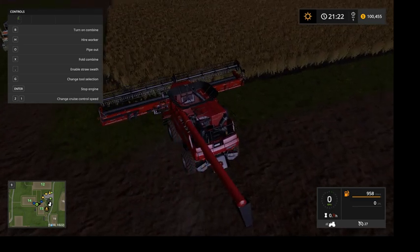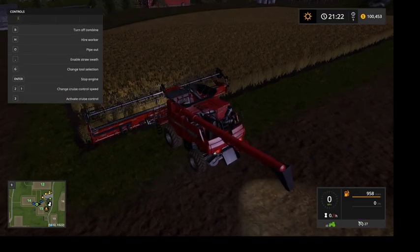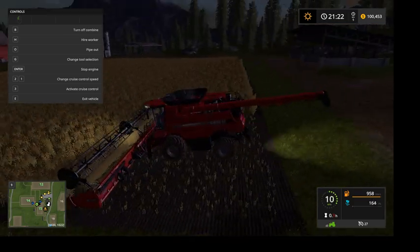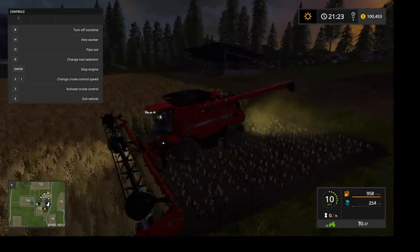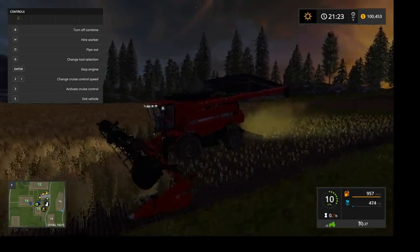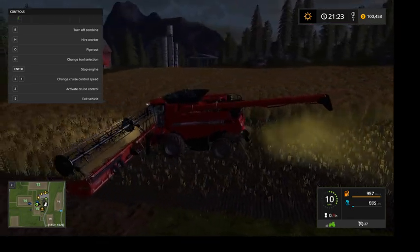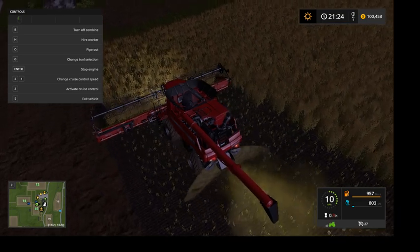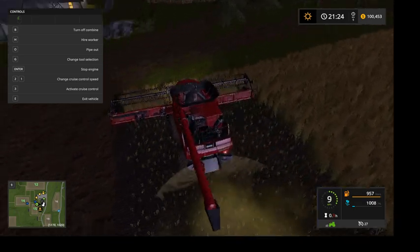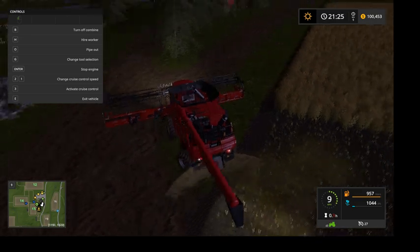What do you guys like — just leave it in the comments. This is canola because they usually put a piece on, right? Do you see like where it cut — like where it goes through the canola — it usually has something there. I don't know if you guys have seen it if you play this game at all, but yeah there's usually something there.